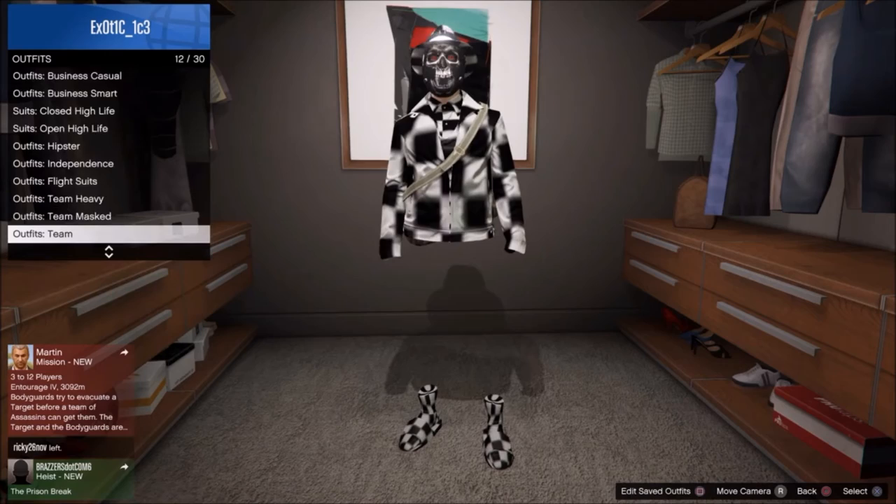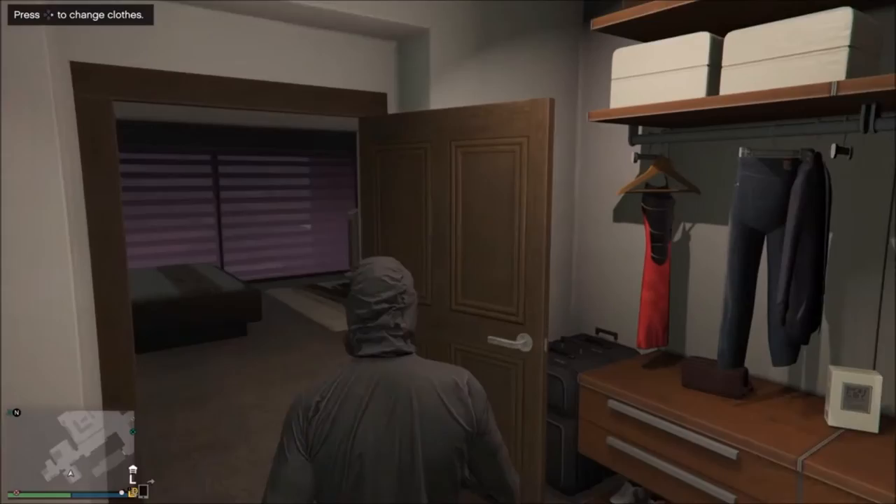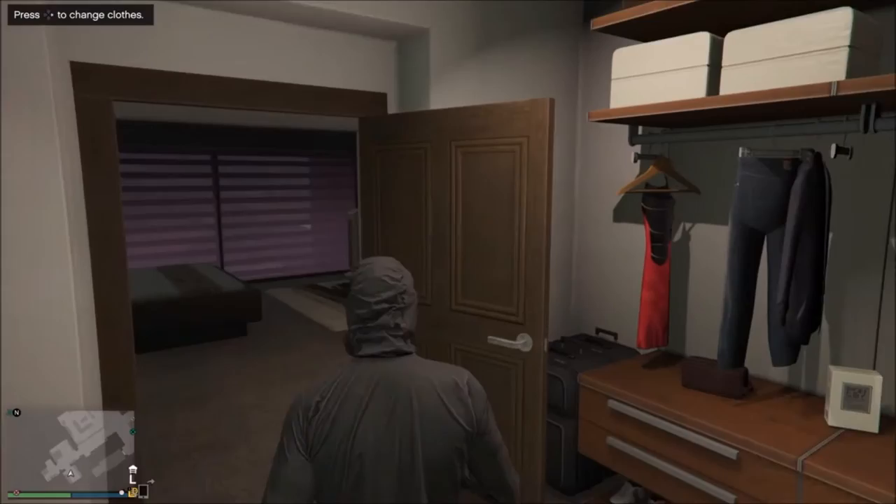So to start this off you want to go to any clothes store and buy a hazard suit if you haven't got one already. Then you want to go to outfits, you want to go to heist coveralls, and you want to put on any of these outfits here.